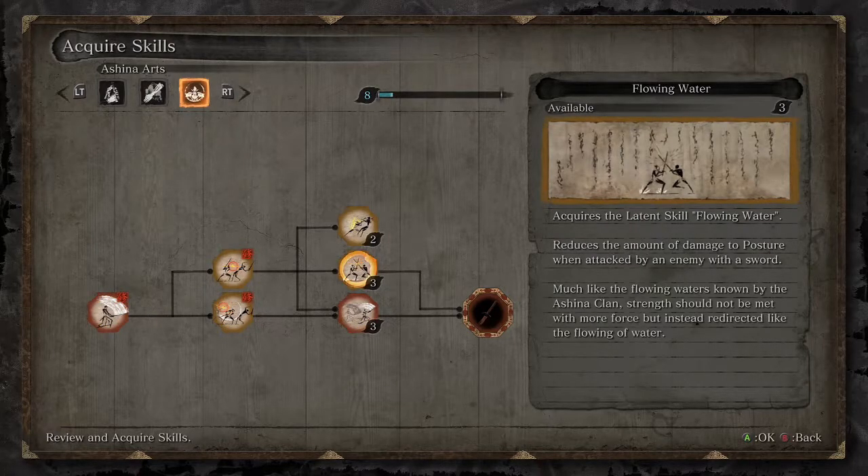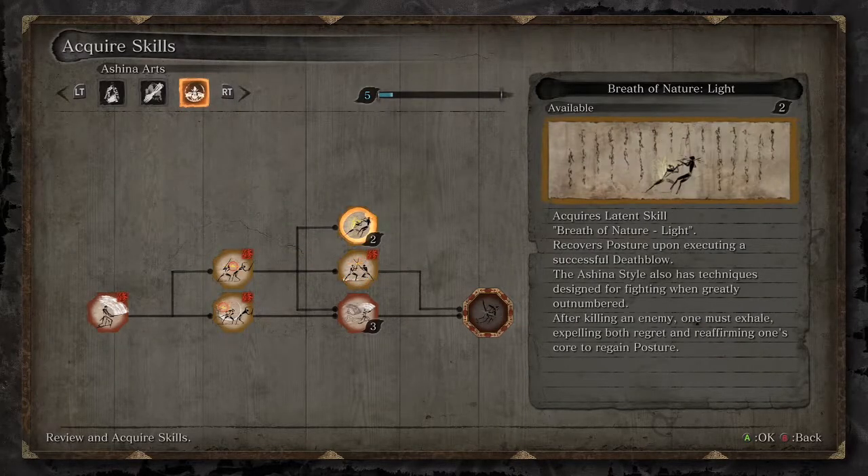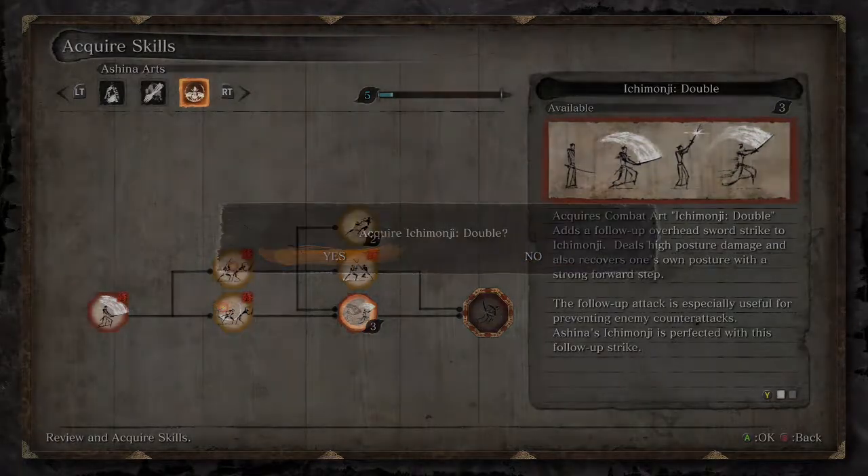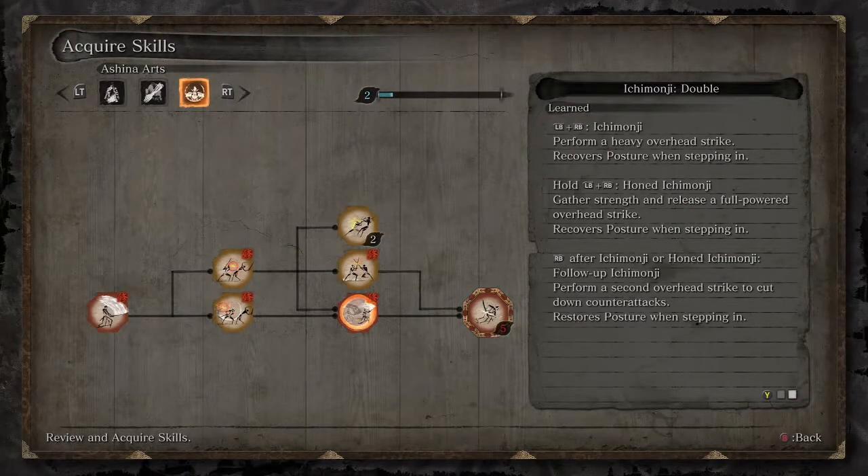Let's acquire some skills with our eight skill points. First, Flowing Water — reduces the amount of damage to posture when attacked by an enemy with a sword. Then I'm also going to get Ichimanji Double, which adds a follow-up overhead sword swipe to Ichimanji, deals high posture damage, and also recovers one's own posture with a strong forward step. Left bumper plus right bumper is Ichimanji; hold left bumper then right bumper for Honed Ichimanji.